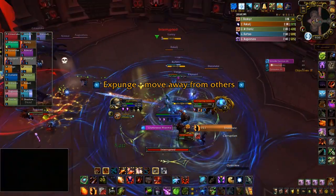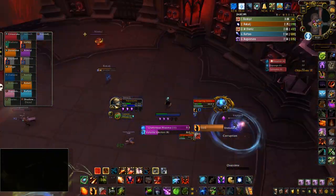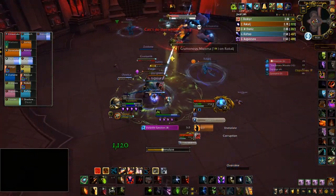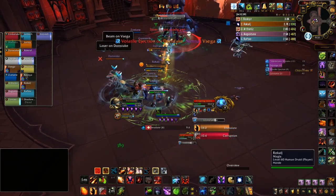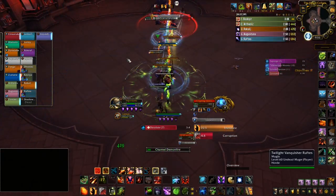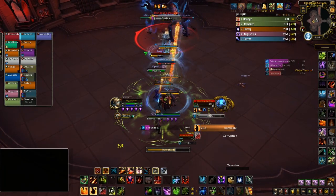All of this sounds like a lot, but if you're in the raid for the first time the essence is this: if you have a white circle around you, stack with other players; if you've got a blue one, move away from everyone; when the boss tries to suck you in, get as far away from him as possible; and if you've got a line pointing towards you, make sure nobody is crossing it. As a DPS, that is pretty much all you need to worry about.